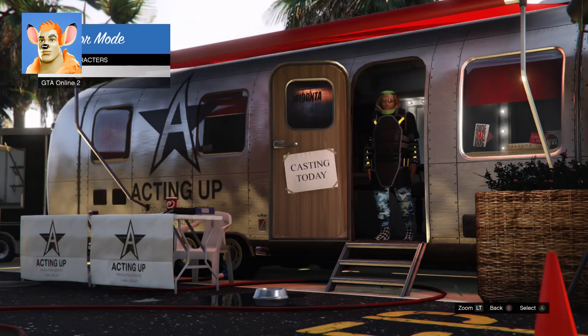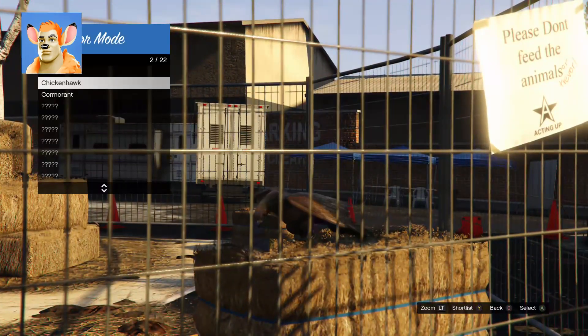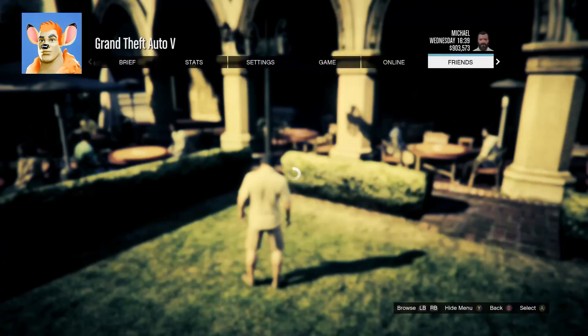Now shortlist your online character and a bird. Then exit director mode and go into an invite only session.